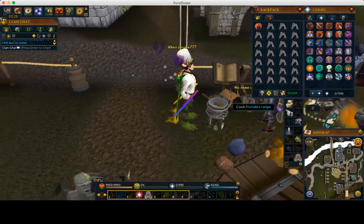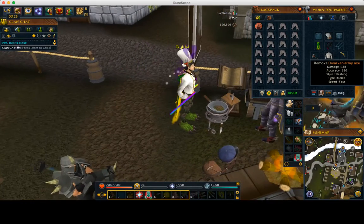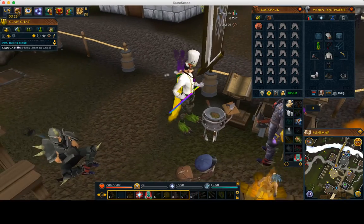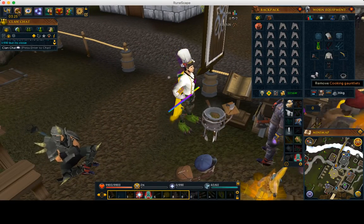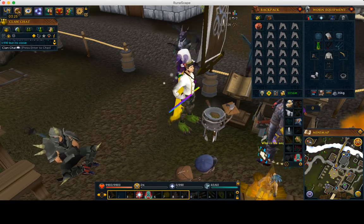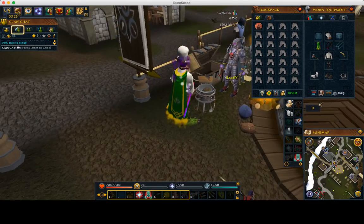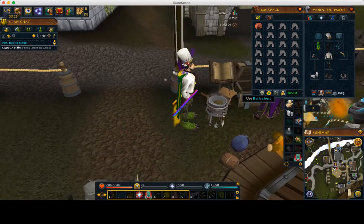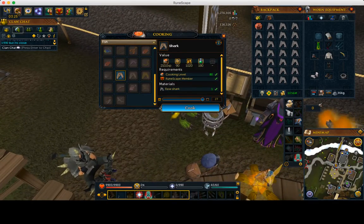You're going to make sure that you have your dwarven army axe equipped, and then any of the sous chef stuff you might have — you don't need all of it. As you can see in this video I'm missing one piece. The cooking gauntlets give you the same boost as wearing the sous chef stuff, so make sure you wear the gauntlets so we don't burn the food. And have your decorated cooking irons — always. If you're not using cooking irons you probably should start; you get way more experience by using them.